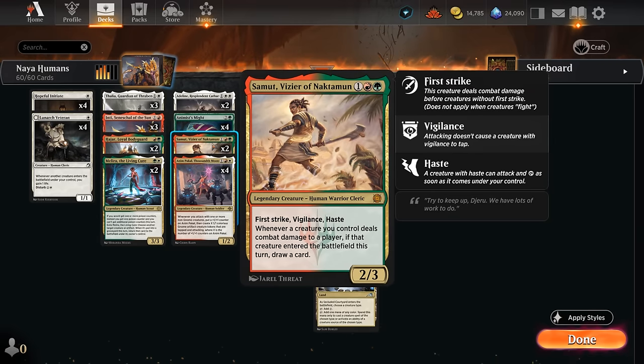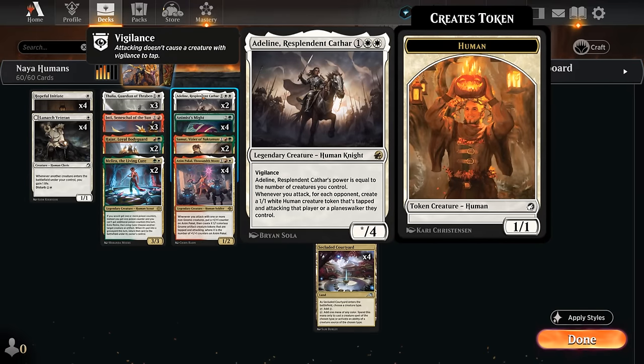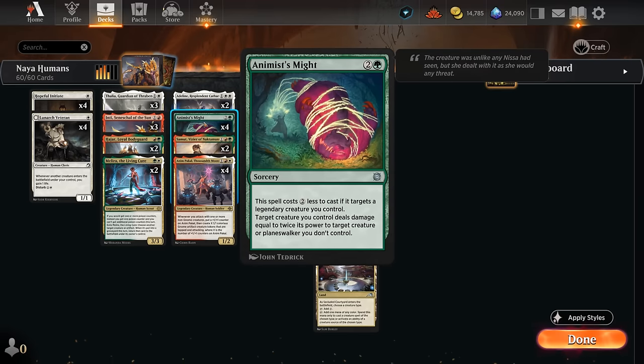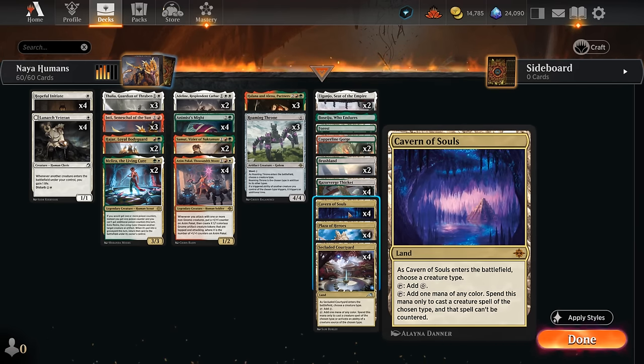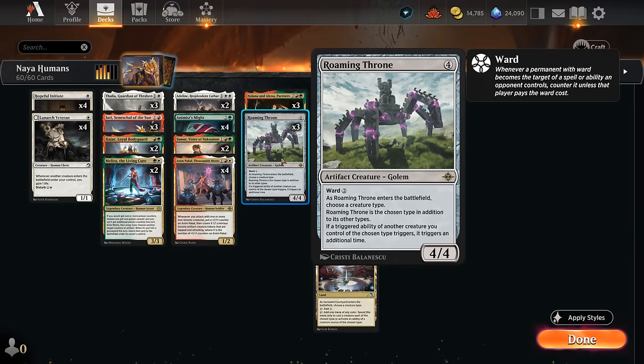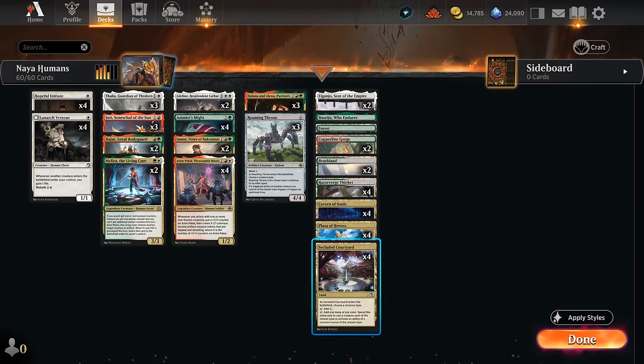Adlin complements Anim as another powerful 3-drop that can quickly snowball if we can protect it. To make sure we have a little bit of removal, I'm playing four copies of Animus Might, which we can often cast for just a single green mana if we use a legendary creature, and then we can take out an opposing creature or planeswalker if our creature is large enough. The mana base has a few goodies — Cavern of Souls naming human to make our threats uncountable, or sometimes naming Golem to make Roaming Throne uncountable, and a Courtyard for fixing our mana.